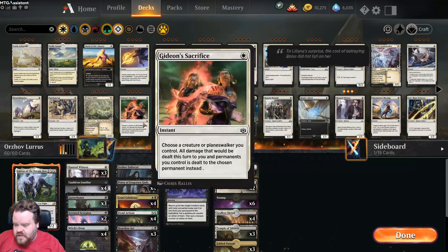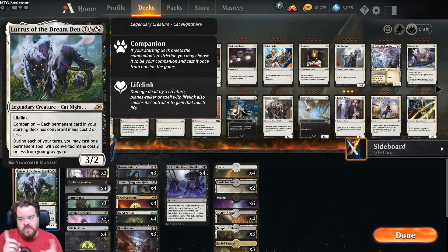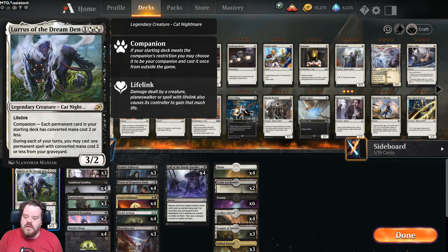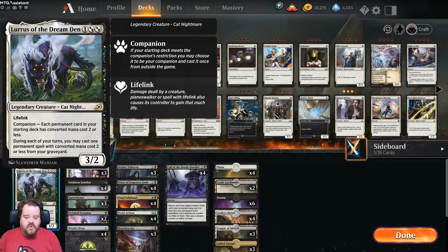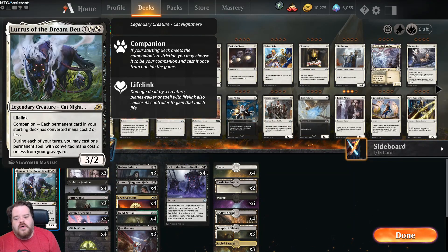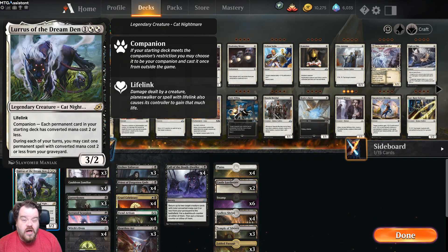The deck is a Lurrus graveyard deck. The way I'm making the deck list is putting Lurrus in the sideboard because Aether Hub still hasn't fixed companion. So if you download and import the deck, just grab it from your sideboard and put it into the companion slot. Cauldron familiar and witch's oven unfortunately just fit right in there.